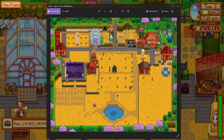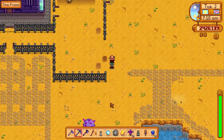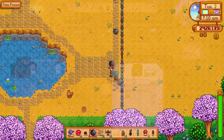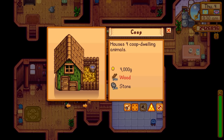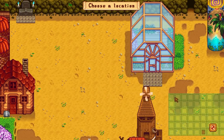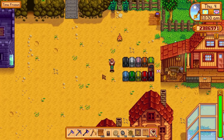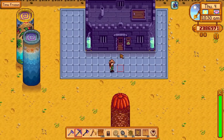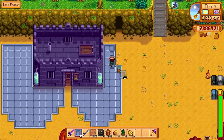We just gotta get rid of all the pathing, pick up all of the scarecrows and sprinklers so they don't explode, and the best way to clear up all of this space is going to be with bombs. We need to build a couple of buildings around the farm real quick, and move some stuff around to get rid of all this tilled soil. I think what I'm going to do is set up the groundwork - basically all the flooring I'm going to be placing first, and then kind of go from there.